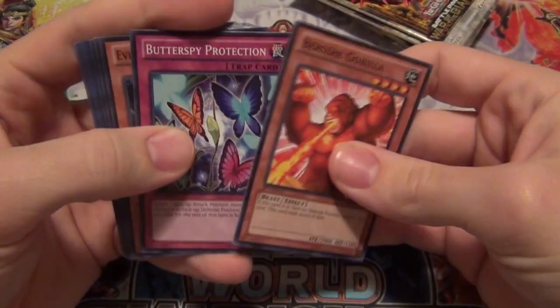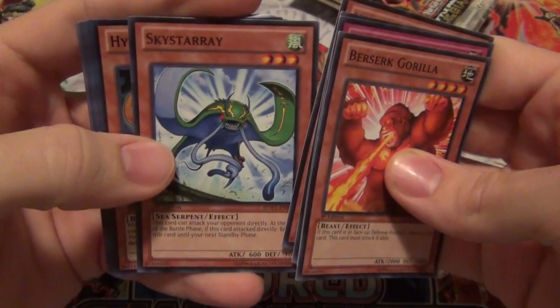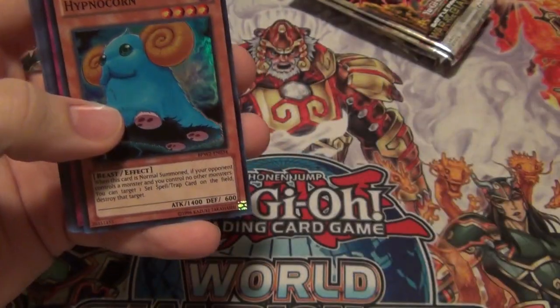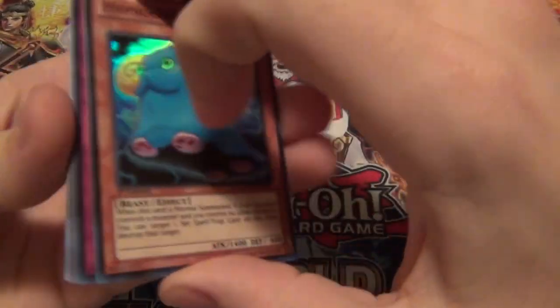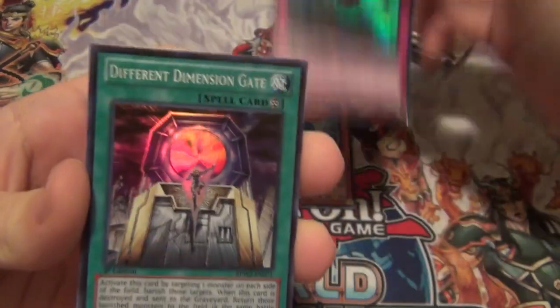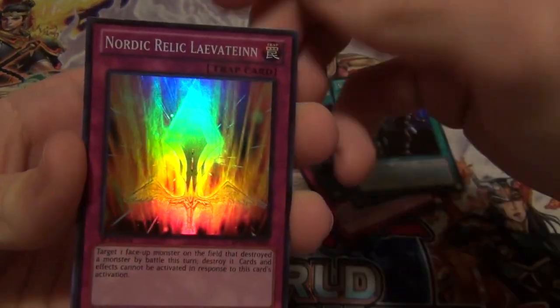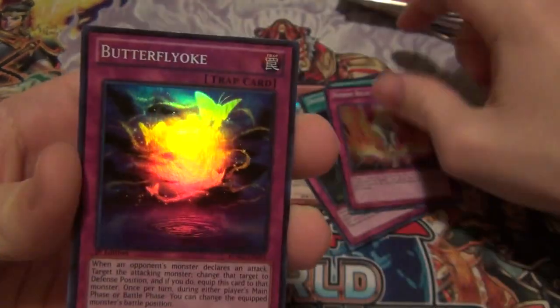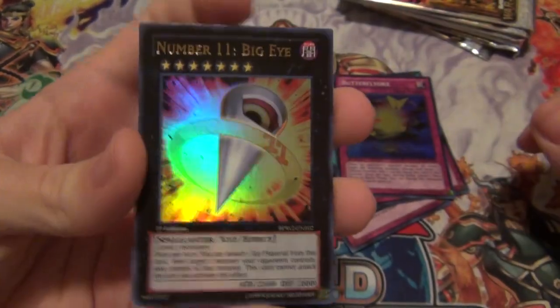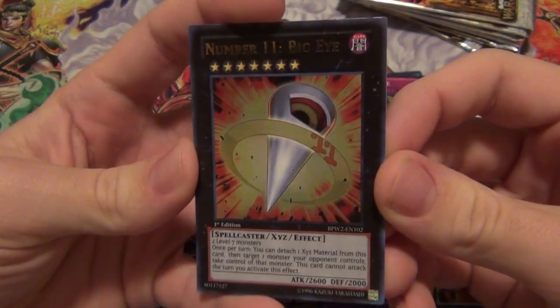So we got Berserk Gorilla, Butterspy Protection, Evil Sworn Mandagora, Winged Sage Falcos, Stars Ray, and then here are the holos so far: Hypnocorn, Shift, Different Dimension Gate — I didn't know that was in here — Share the Pain, Nordic Relic Levitain, Butterfly Yoke. And oh, there we go — Number 11 Big Eye, Ultra Rare. That's exactly what everybody was looking for in these packs.